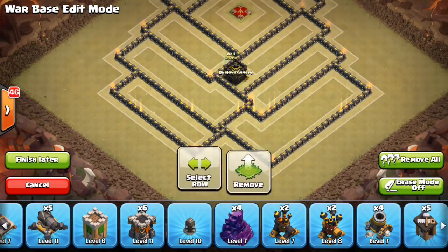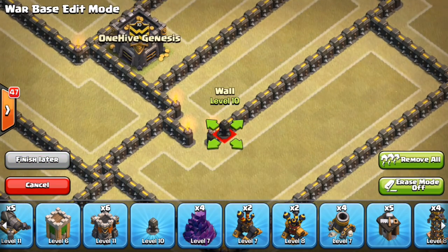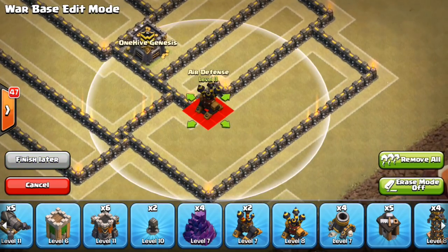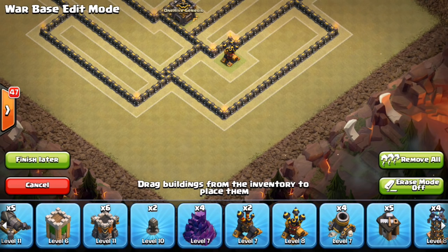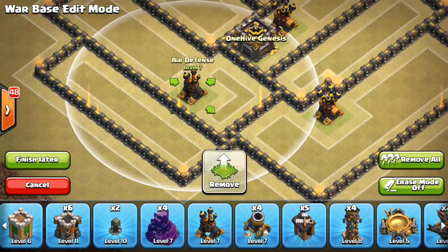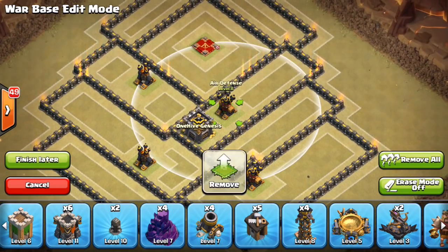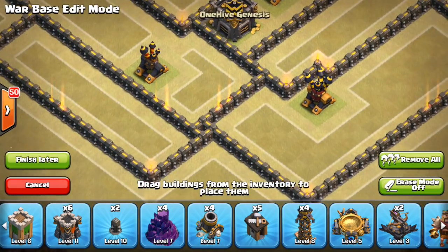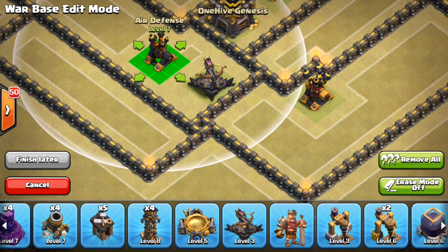Got one extra wall to work with — I think it's pretty solid. The air defense can't quite sneak back there, so I'll throw these walls back a little bit, save a wall by ending this compartment a little earlier. That lets me fit an air defense here without it being Queen walked. At Town Hall 9 you still want to make sure those air defenses can't get Queen walked. Going ahead and throwing the air defenses down — one there, one there, and the last one up top.